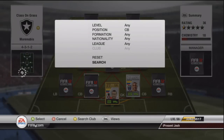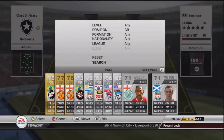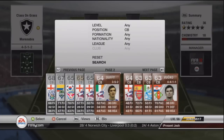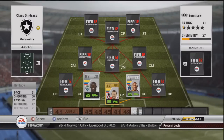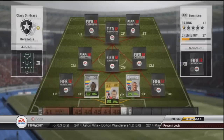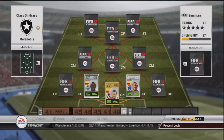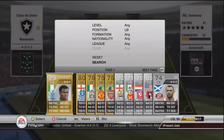Moving on to the second centre back to link with David Ospina and Olav. The game's been crashing quite a lot today — if it does, I'll just pause it and you won't even notice. Anyway, we have a player called Hurtado, who's going to link nicely with Jamison Olav to get 9 chem perfectly. He's got 71 pace, 71 defending, and 74 heading. He's not amazing, but he gets 9 chem and he's pretty decent in that position.